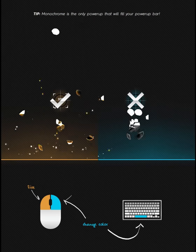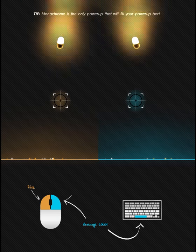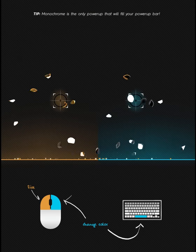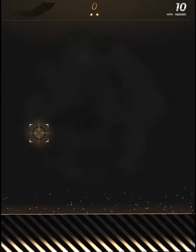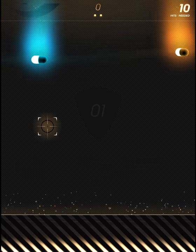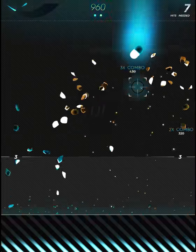So this is the only tutorial of the game that I've ever seen, and it's okay. Basically it tells you your cursor is a certain color and you have to click on the same color pills. And you can switch color by pressing spacebar. And that's about it. But other than that, it doesn't actually explain that many mechanics.